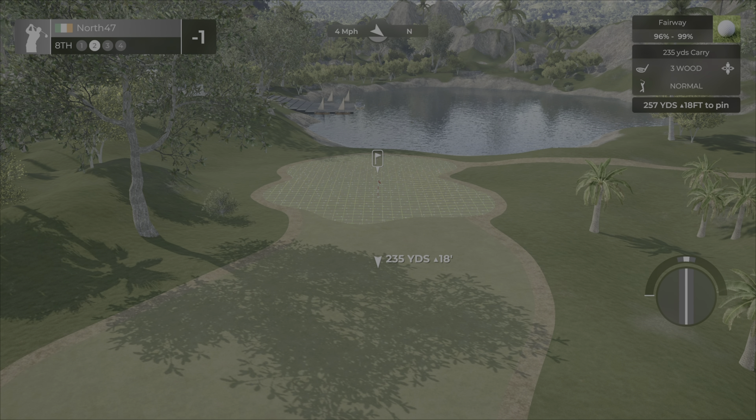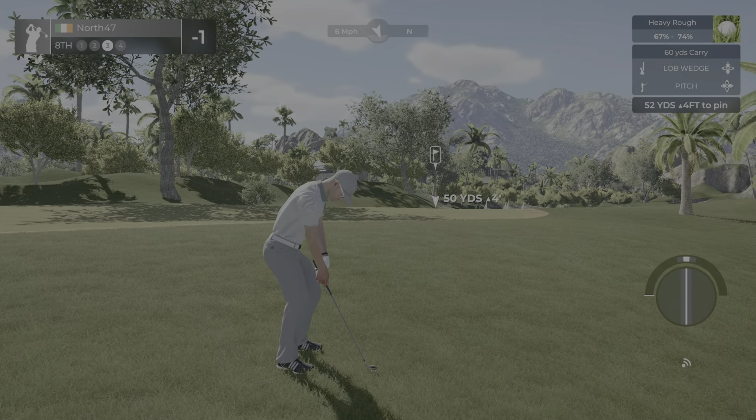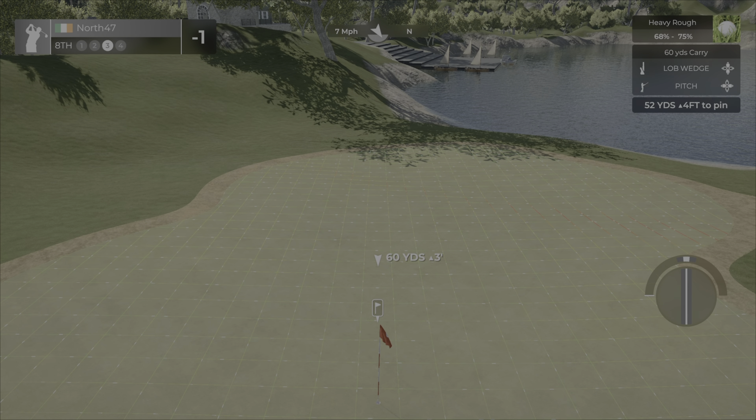Hole number eight, another par four, 512 yards, down eight feet. Some very lengthy par fours — I'm wondering if at least one was meant to be a par five. It is saying par 72, so we'll assume four par fives on the back nine. 257 yards up 18, going to play about 263. Fairway is fairly level — we'll try a bit of draw on the driver. That's a dirty one again, a little unpredictable even after a warm-up round. Nice little lake over here with sailing boats and a speedboat.